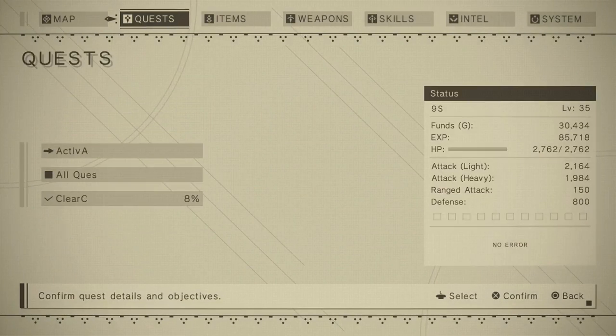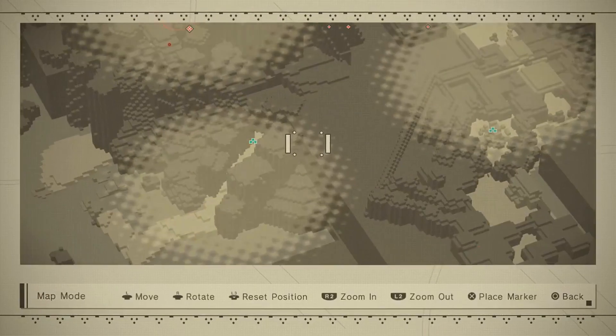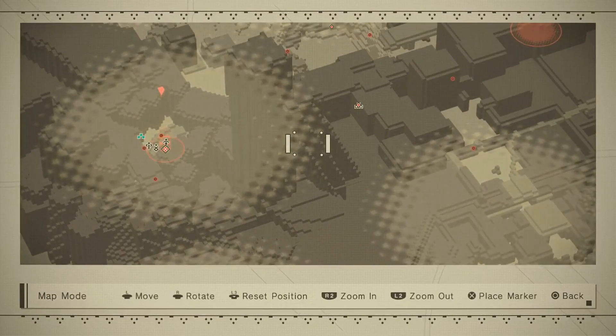Hey guys, welcome back to a brand new video. In today's video guide we're going to be showing you how to fight Emil — the strongest boss in NieR: Automata. He is an optional secret boss.